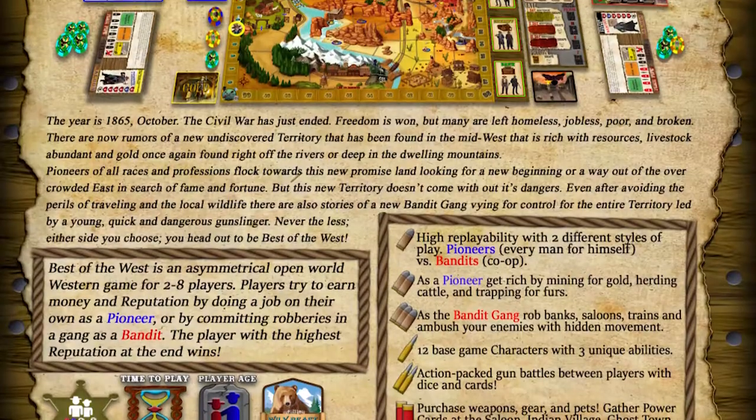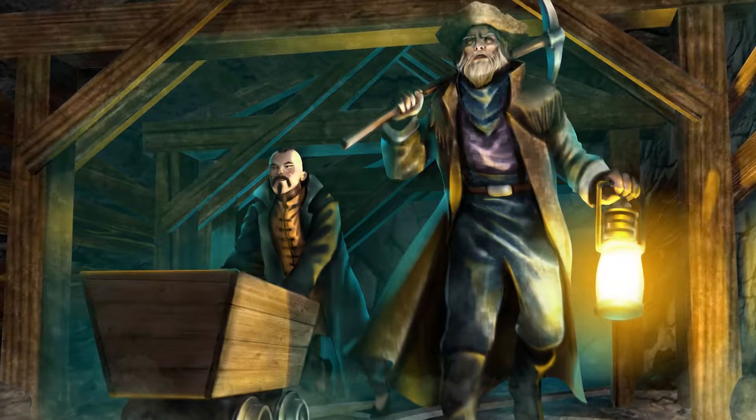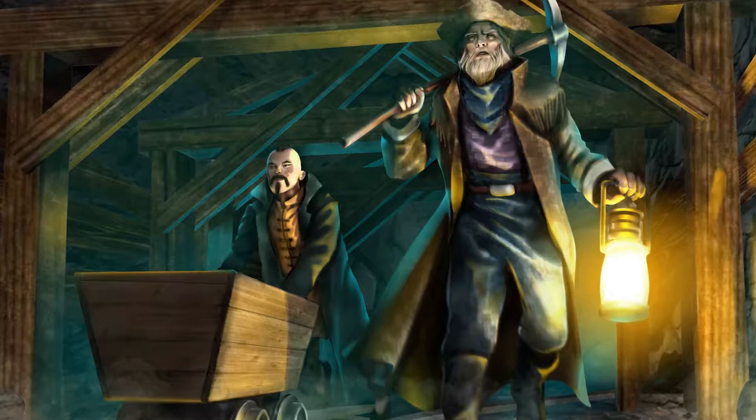Hey guys, welcome back to the Unfiltered Gamer board game review. Today's game up on the tabletop is Best of the West by Eric Smith and Pat Weatherby. In the game, you'll be playing as pioneers attempting to prospect your fortune, herd some cattle, or pan for some gold, working in town to hold your money and gather unique equipment for yourself.